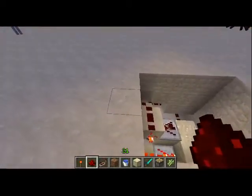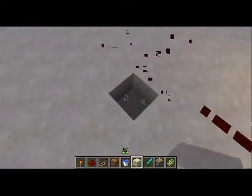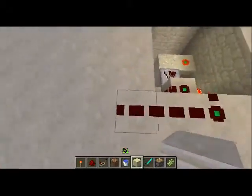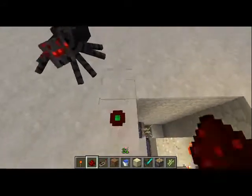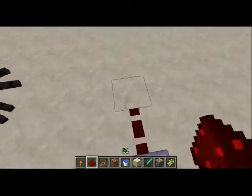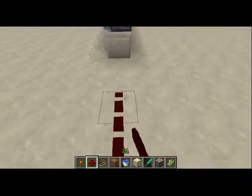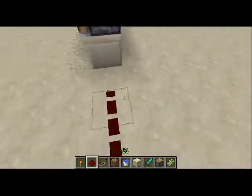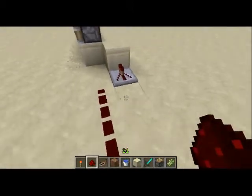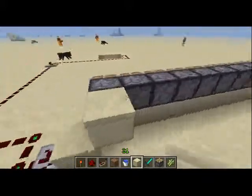What we gotta do for this part is wire it over. You can conceal this to make it hidden underground as well. Counting out the blocks — about 27 blocks across — the redstone should reach all the way over. And then from here, you're just going to try and trigger every single one. We'll trigger 15 for now.